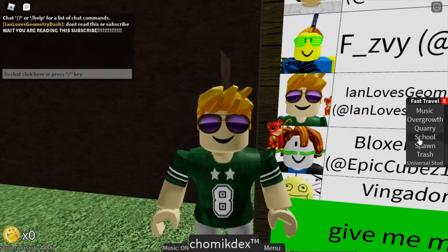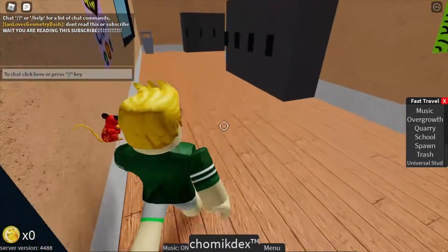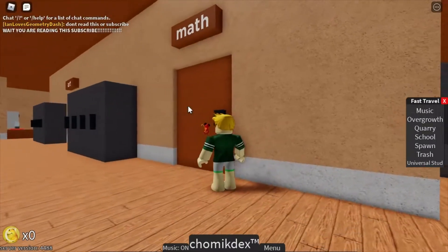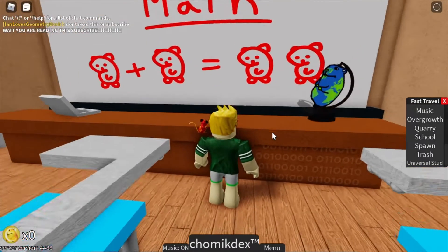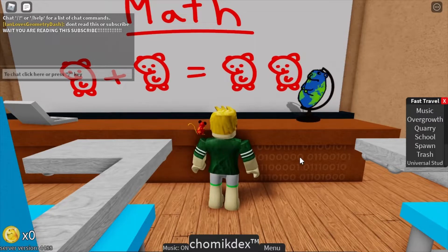So the first thing you want to do is go to the school area, and then what you need to do is go over here into this room — the math room. You can see that there's this binary code thing under it, and if you put it through a binary translator, it will turn out to say slash e Earth.